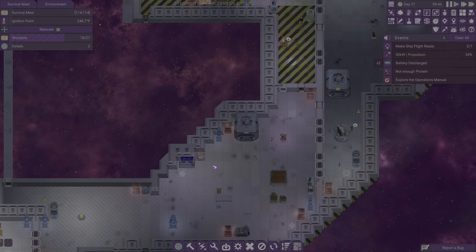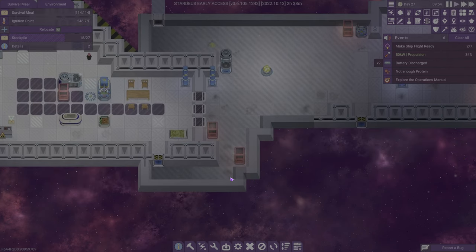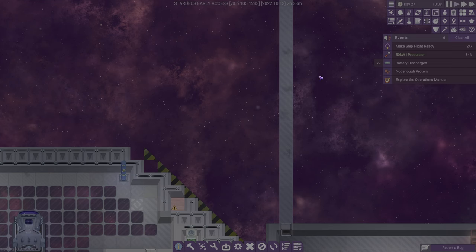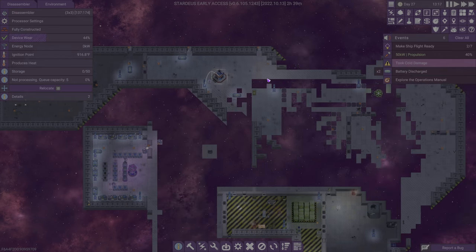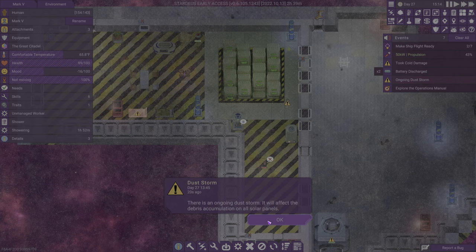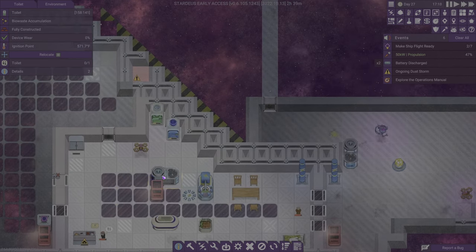Someone will put the protein in storage and we can now process that. I wonder if I should relocate this guy or increase the size of this hallway so there's more warmth over there. How are we doing with batteries? They're not really charging. As soon as we're done with propulsion it'll be fine. We've added so many things at this point that some of these guys are just taking up a ton of power. Ongoing dust storm — that will affect things.